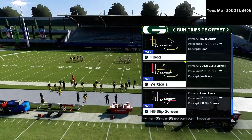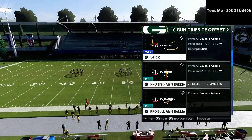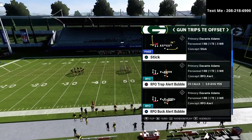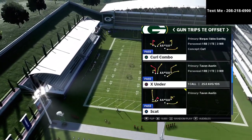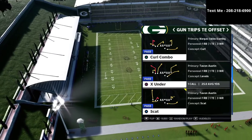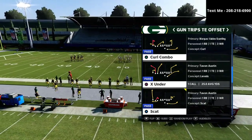In today's video, we're talking about the Trips Titan Offset formation. This is just one of my favorite passing formations. The cool part about it is it also has some really powerful running plays as well. If you want to get my full Trips Titan Offset guide, that is available in my text message membership.